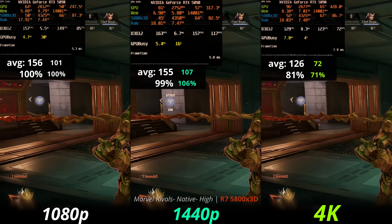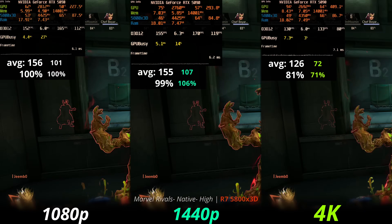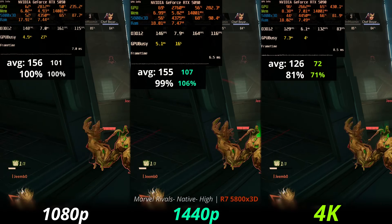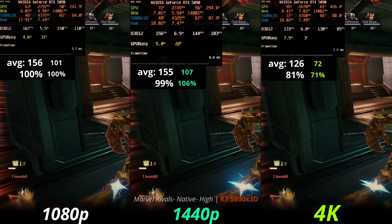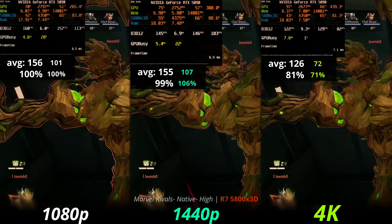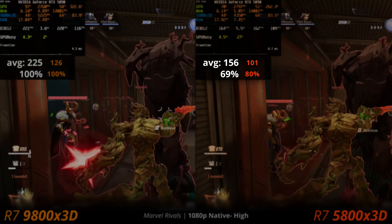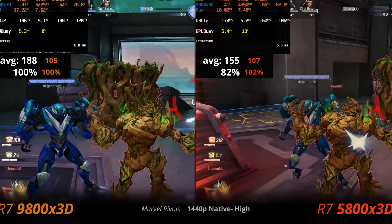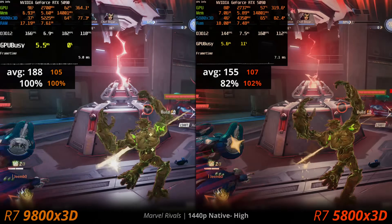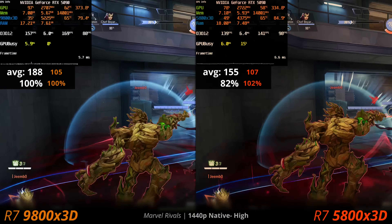In Marvel Rivals on the 5800X3D, 1080p performance is essentially the same as 1440p — meaning we're fully CPU limited at both resolutions. At 4K the GPU takes over a bit more. It's 31% slower than the 9800X3D at 1080p. At 1440p the 9800X3D allows the 5090 to run at full capacity, whereas the 5800X3D can't provide the same thing.